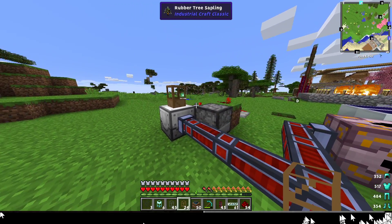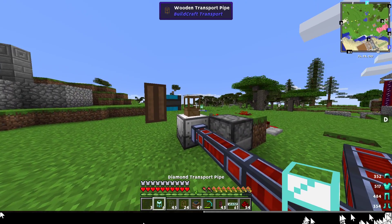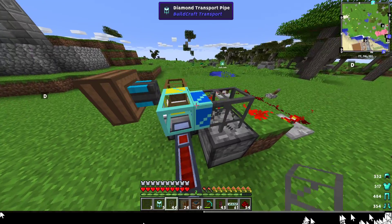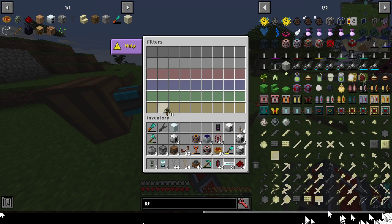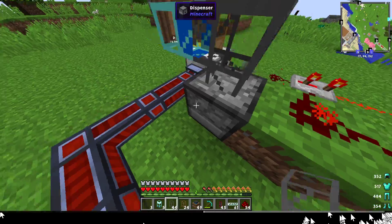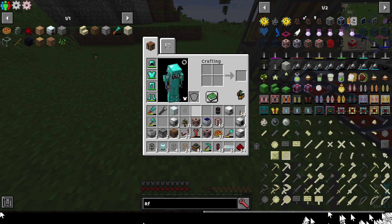Then you'll want a diamond pipe, and another pipe leading back to the dispenser. In the diamond pipe, you need to set it to filter for saplings — that means all the saplings will automatically go back into the dispenser.